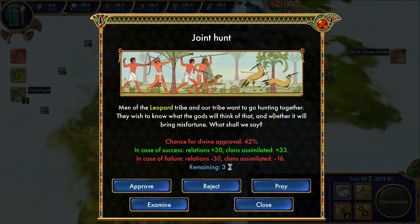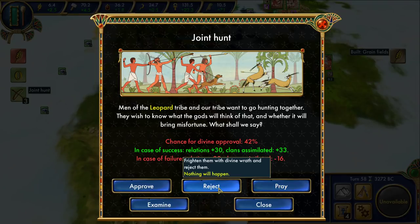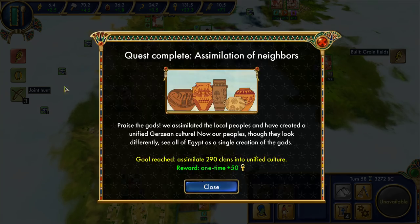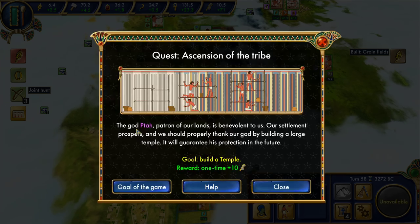Men of Leopard Tribe and our tribe want to go hunting together. They wish to know what the gods will think of that and whether it will bring misfortune. I am getting not lucky — when I was playing my test game these numbers were always around 70, maybe 80. We can pray, which is going to cost us. New settlers. We finished — one-time plus 50 bonus. Fantastic.